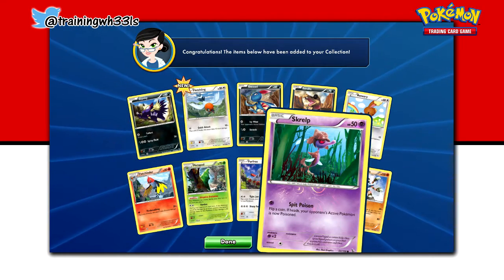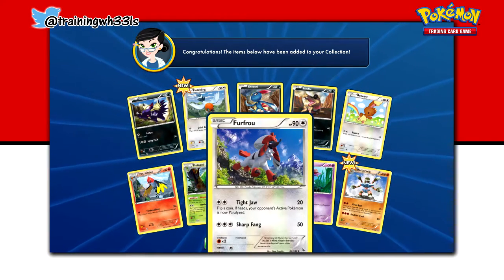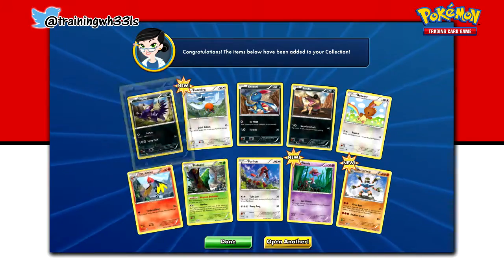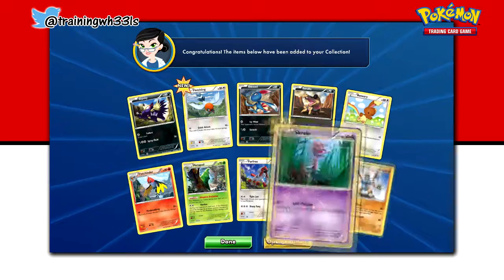Barbarical, a Reverse Hollow Scrub, Furfrew, Metapod, Fletchinger, Stunkey, Fletchling, Sneasel, and Sand Isle.